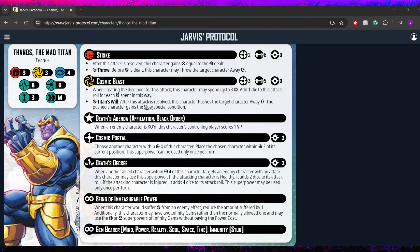Next, you have the Cosmic Blast. This is an energy attack, range 3, 5 dice, which causes 0 power — with an exception. When creating the dice pool for this attack, you may spend up to 3 power, adding 1 die for each power spent, so you can make this an 8-dice attack for 3 power, 7 dice for 2 power, or 6 dice for 1. It has a wild trigger called Titan's Will: after this attack is resolved, this character pushes the target character away small, and the pushed character gains the slow special condition — really, really nice. One important thing to note: that push is not optional. You have to do it if you roll the wild, so be mindful of your own range bands. You don't want to push them out of range if you were trying to attack them twice.